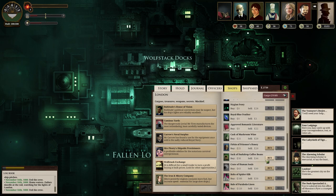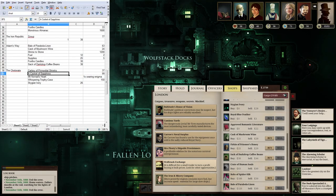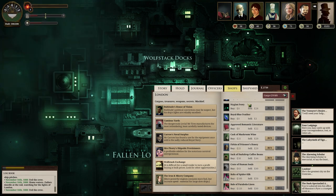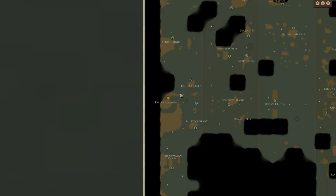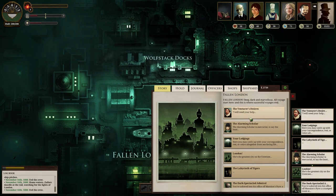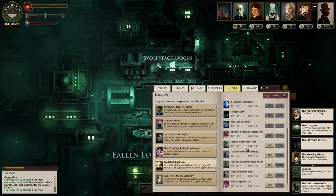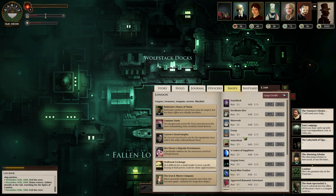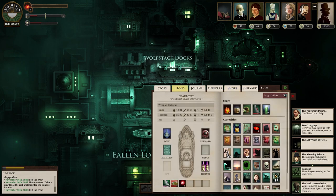I was thinking that dark drop coffee beans are cheaper in Adam's Way, which they indeed are - they're 38 in Adam's Way, and they are 50 here. But of course it's much easier to get them here than all the way down there. Got enough candles, got enough dark drop coffee beans. How much hold space do I have? Six more spots. I might just dump one strange catch - it's not worth that much. I'll keep it, I guess.